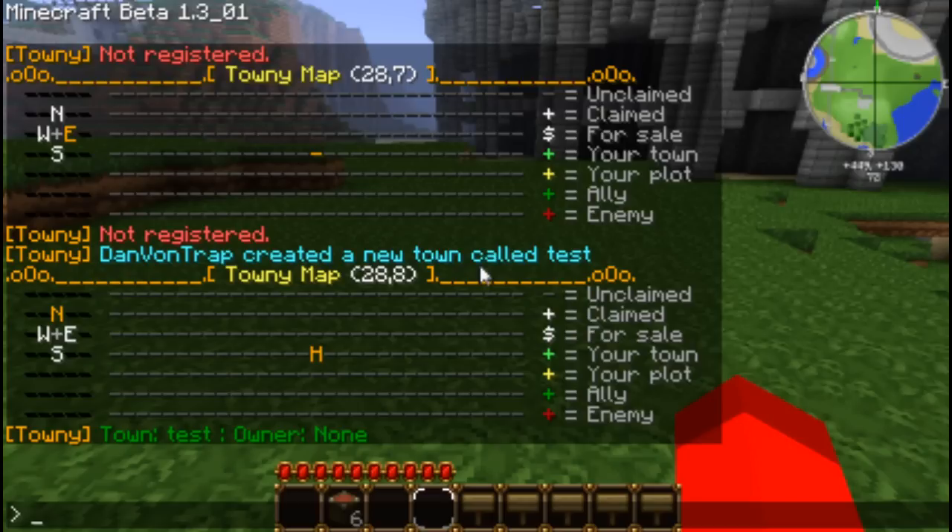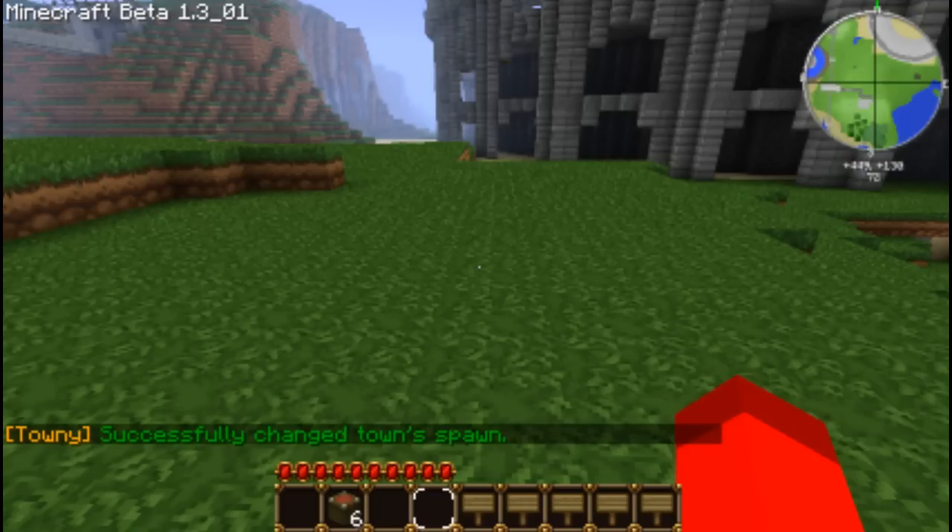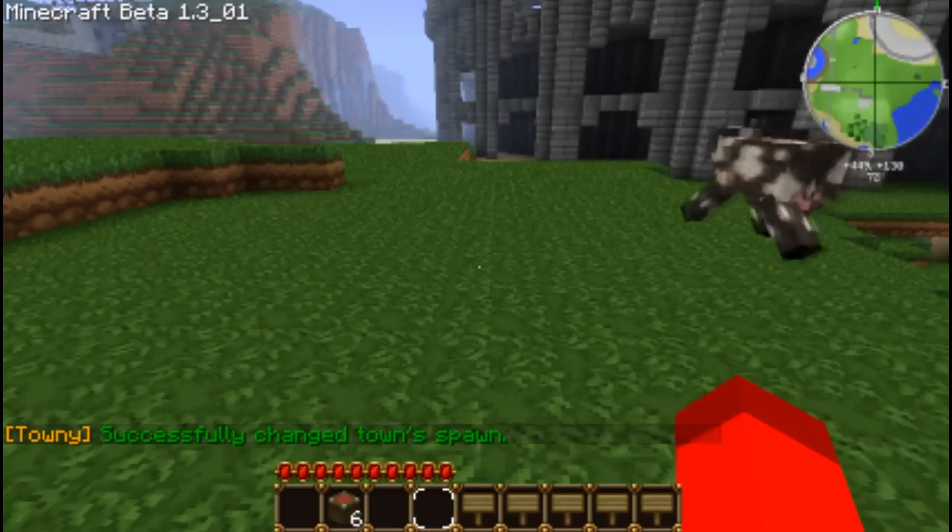So now you're the mayor and you've got your home point set. I advise setting your home point as your spawn as well. To do that we just type slash town set spawn. Now home is your spawn, so if you're anywhere on the map you can do slash home and it will take you back to your spawn.